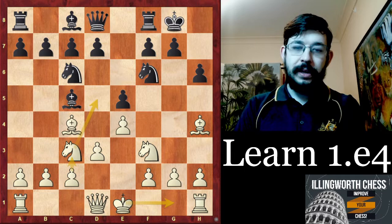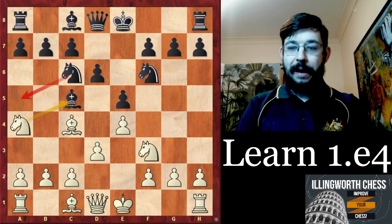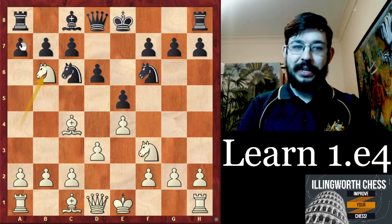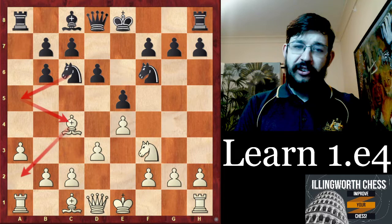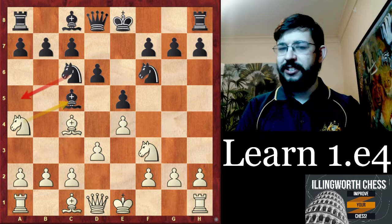The game saw d6, and now that we've seen the move order points and that this line isn't so easy for black to equalize, let's see how the game plays out. Karpov's move here isn't really the best — I think it's quite important to play Bb6, so that if white plays Nxb6, black keeps the structure solid on the dark squares. White should probably play a3 to prevent black using the same idea back. It's probably objectively close to equal but white with the bishop pair has some scope to outplay the opponent.